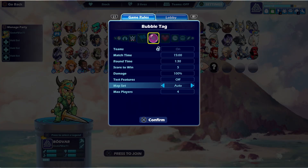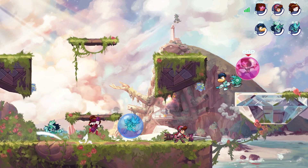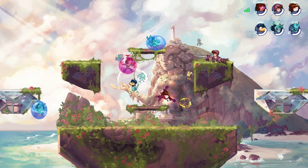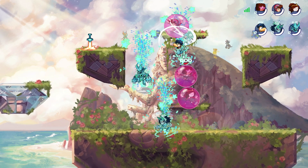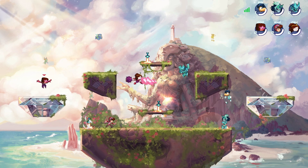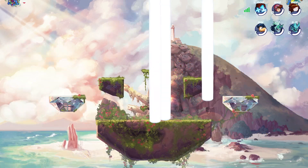Join the party and we'll play some bubble tag. So bubble tag is like freeze tag - if somebody hits you, you get put in a bubble, and you win when you get all three of your opponents in a bubble. So it's not about knocking anybody out, it's about getting a hit. As soon as you get all of the opponents in a bubble, you win.